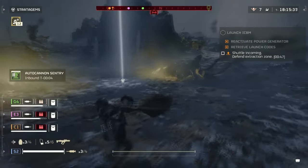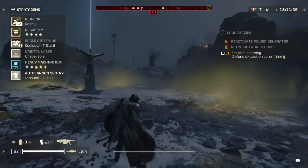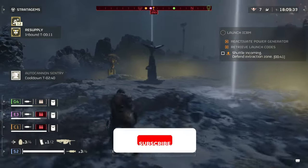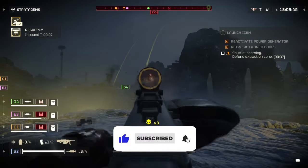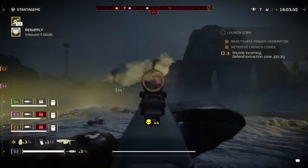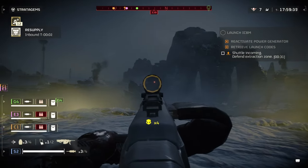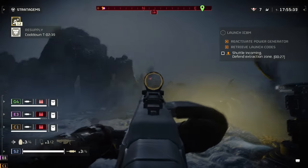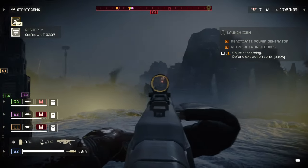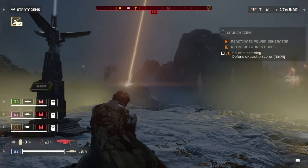Hello fellow Helldivers. As the game is ever evolving, the devs have dropped us two new stratagems to try out: the LAS-99 Quaser Cannon and the MG-206 Heavy Machine Gun. While the Quaser Cannon has received a lot of hype and love by the community, the Heavy Machine Gun has left quite a sour taste. Surely it can't be that bad, right? Today's video will go over the pros and cons of the weapon and potentially what they can do to fix it.